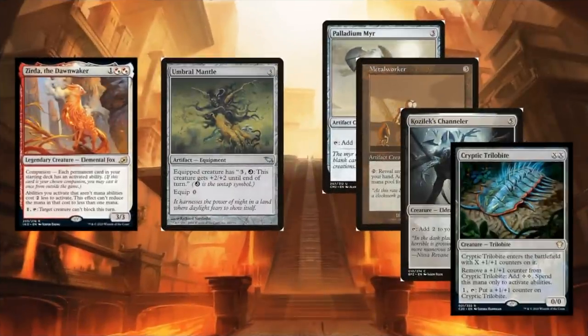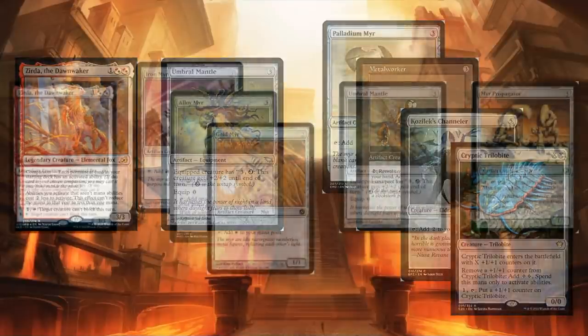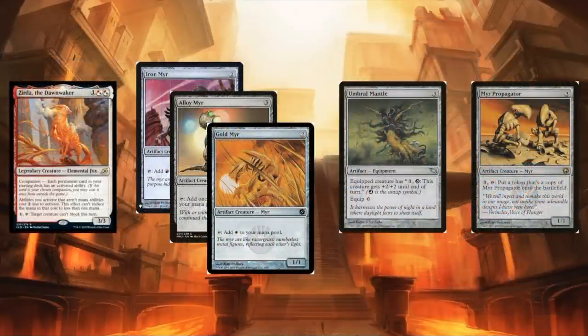Adding Umbra Mantle to the equation: with Umbra Mantle and our commander in play, it only costs one to untap the equipped creature. Any creature that produces multiple mana gives you infinite mana and an infinitely large creature. Putting Umbra Mantle on a single mana-producing Mirror token gives you an infinitely large creature — really interesting. You could also put it on Mirror Propagator; it may go infinite once you get enough colorless mana, facilitated by Mana Echoes. It'd be really funny to have a competitive mirror tribal deck swinging in with an infinitely large Mirror on turn four.